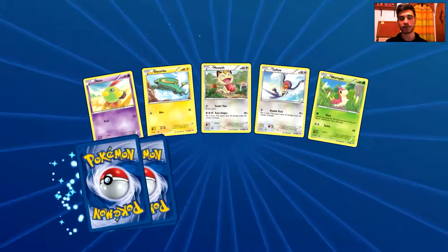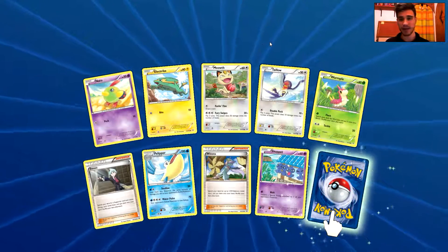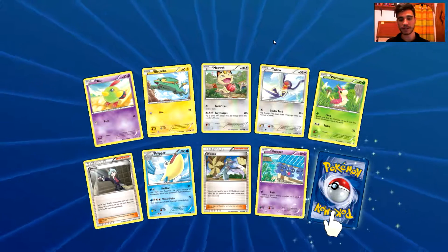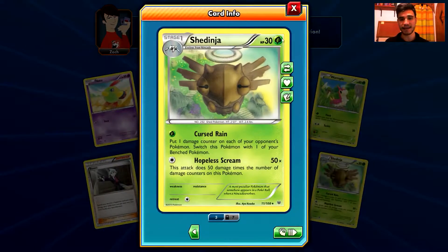Last pack for this video. This is the 12th pack and I would really appreciate the Shedinja EX now. We have a Natu, an Electrike, a Meowth, a Tailow, a Wurmple, a Steven, a Pelipper, a Winona, Shedinja Reverse Holo Common card, and the last rare for this video is a Shedinja again.